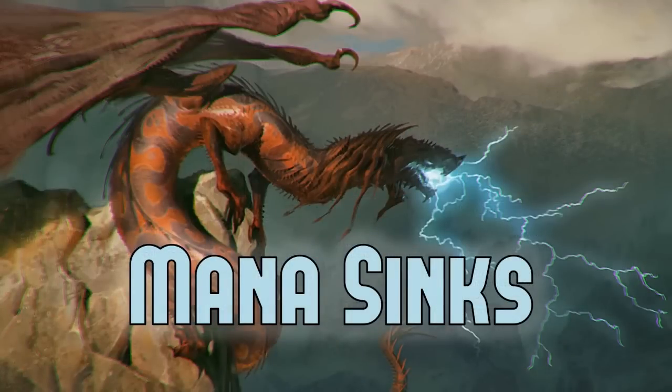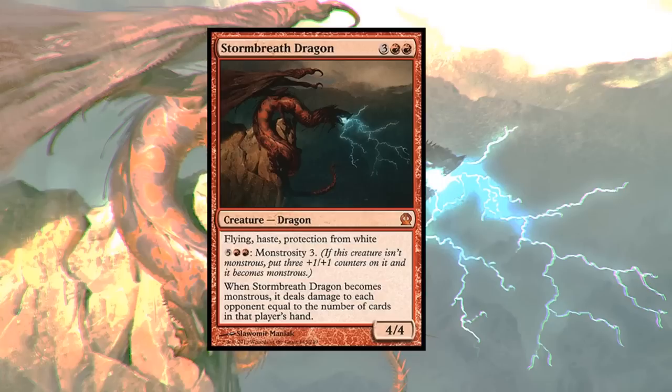Now that those disclaimers are out of the way, let's focus on big mana sinks. If we're going to have a lot of mana, we want to put it somewhere. First up is a favorite of mine: Stormbreath Dragon. This was a standard all-star and I don't see it at commander tables. Three red red for a four-four flying haste, protection from white. Most importantly, for seven mana - five red red - you can make it monstrous, putting three +1/+1 counters on it.